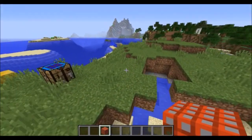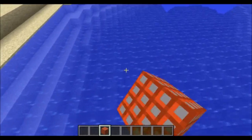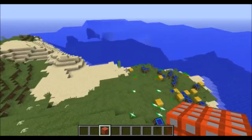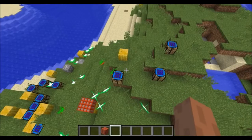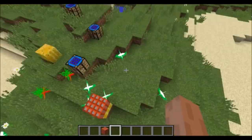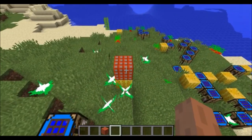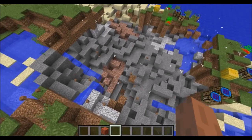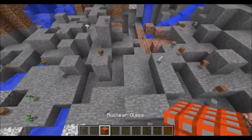Nuclear glass is so powerful that it has such a powerful explosion it will actually destroy water blocks and lava blocks. I think I'm gonna destroy this part of the island with just one piece of nuclear glass. It works the same way as the explosive glass does — be super careful with this, it is extremely explosive. That's a pretty big explosion.